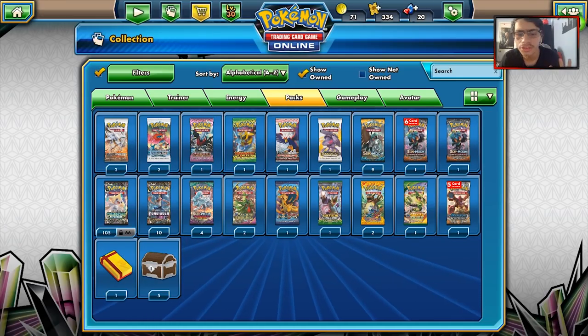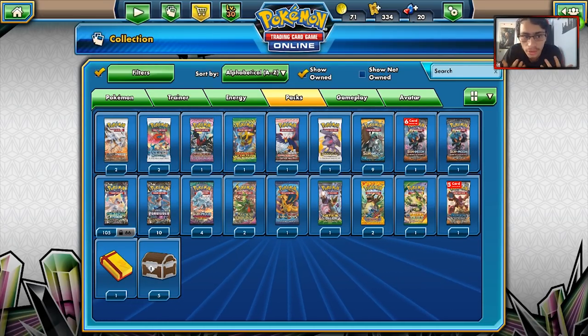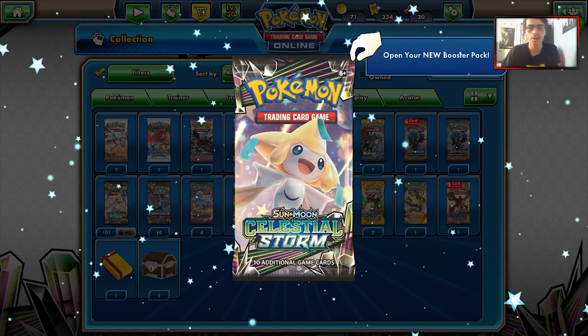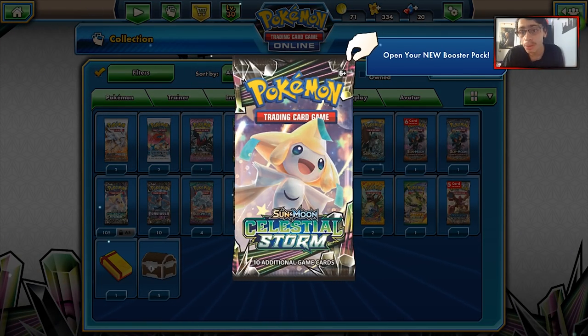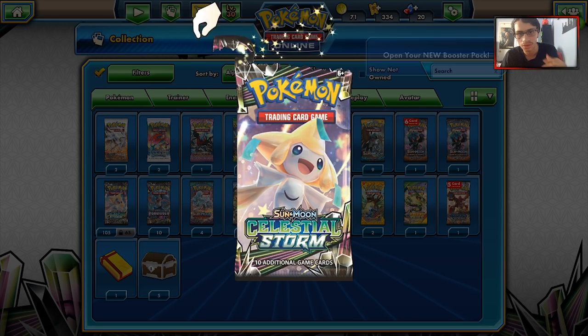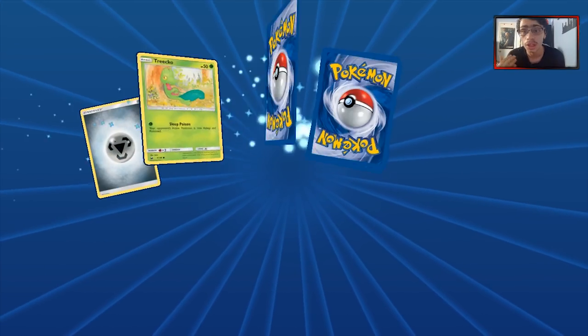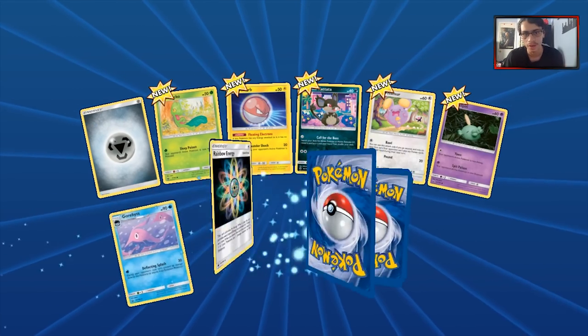Welcome back to a brand new PTCGO Celestial Storm video. Today we're going to be opening up 66 Locked Celestial Storm packs and we'll see what we can pull. Hopefully we can get Rayquaza GX, and we'll see how many GXs we end up pulling. The pull rate in the Locked Packs is not that great, but hopefully we get a good pack opening video here.